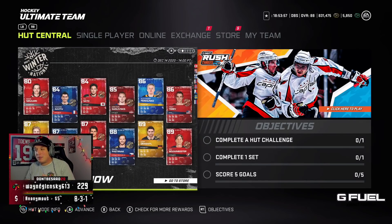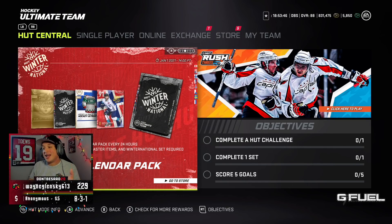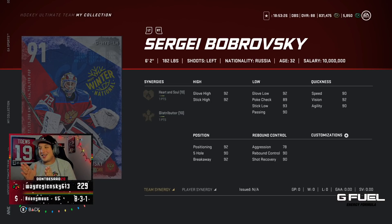We also got a couple of player items — J Bo Meester, Draisaitl, Pasta, He-share, and Olu Levy. They're okay. And obviously we do have the advent calendar set where basically every day you'll get a free pack and get some stuff. All right, we'll start by looking at the master sets.